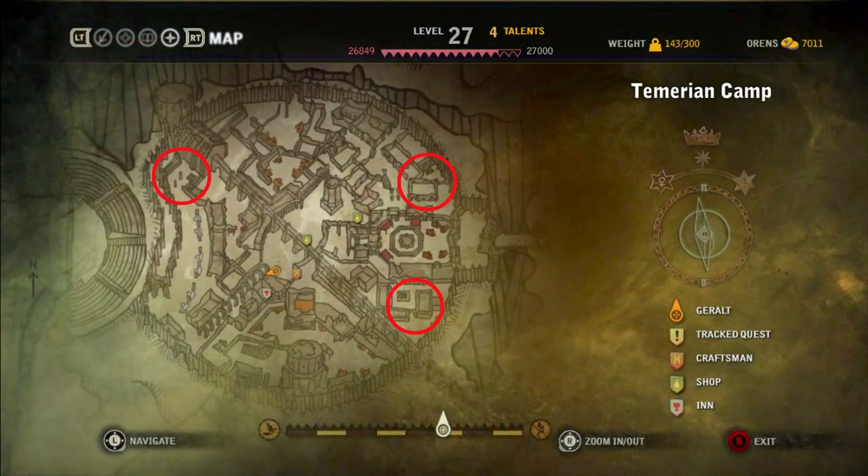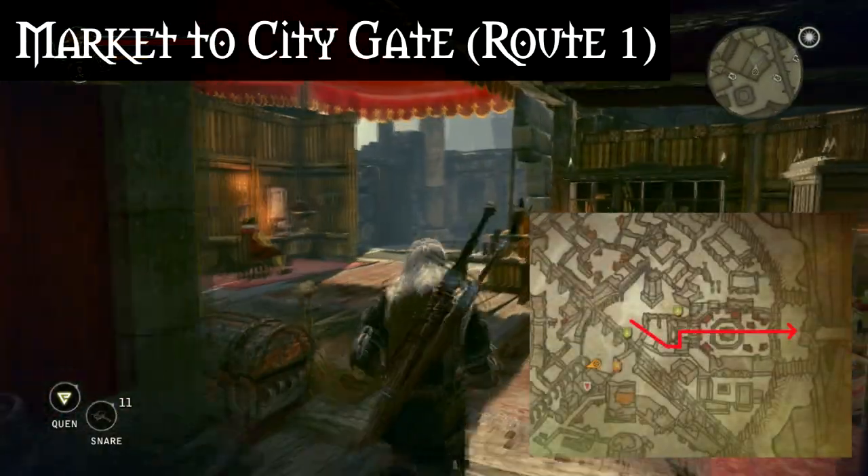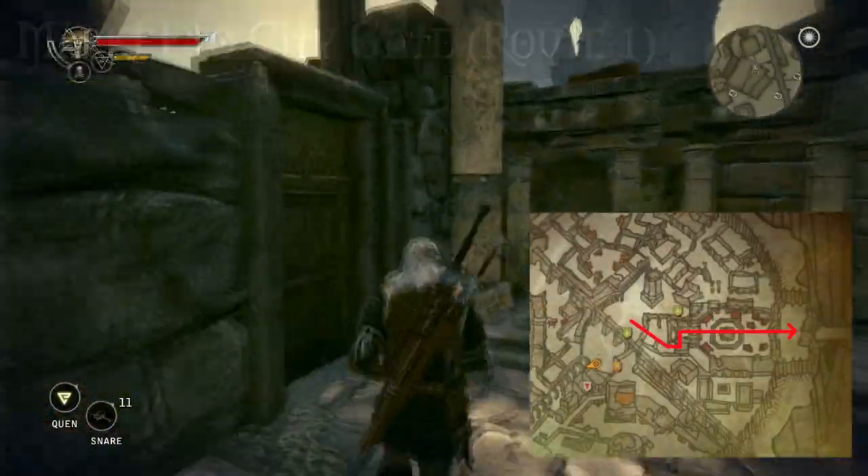Now let's talk about getting around the city and finding the three gargoyle sites. The city of Loch Muin is a bit of a maze so I'll do my best to explain how to reach each of these sites. The northeastern and southeastern gargoyle sites can be reached from the city's main gate. From the market square there are two routes you can take to reach the main gate. The first route starts through the doorway on the east side of the market, navigating through the buildings and the guard camp.